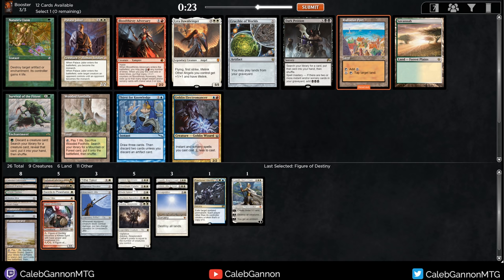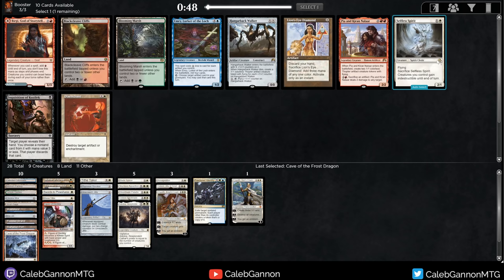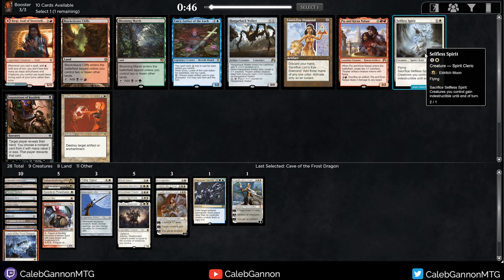Palace Jailer gives me removal and pressure at the same time, and works better with the bigger stuff like Elspeth and Gideon. But I love Rishadan Port - I'm just going to take the Port. Four-drops are overrated. Scrubland. Karn - he's similar to Palace Jailer, a four-mana threat that affects the board. There's Cave of the Frost Dragon. I like Cave of the Frost Dragon. Let's just keep upgrading our stuff.